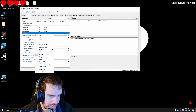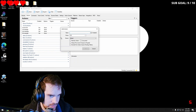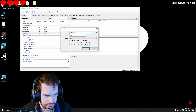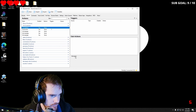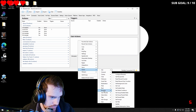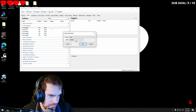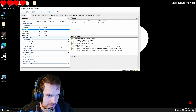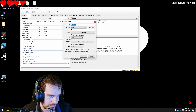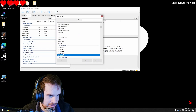Then we're going to make a new action and call this one one, two, three disabled. We're going to go into our Twitch rewards and set enable state for first to disabled. Then we're going to go into our first, second, third action and duplicate this one — but this time we're going to keep it at three and we want it to be disabled.